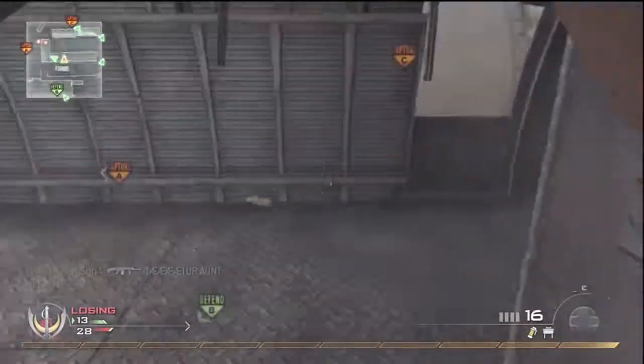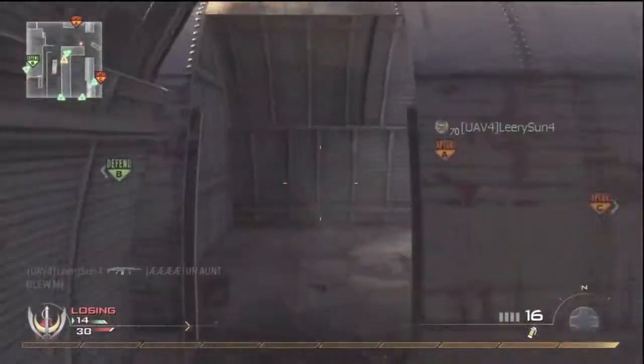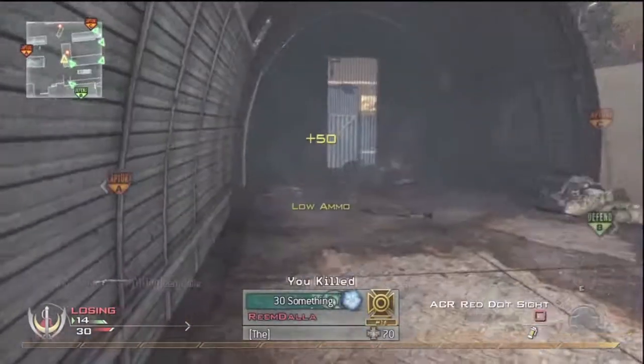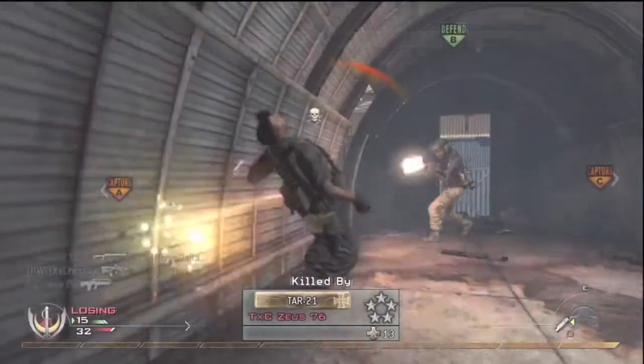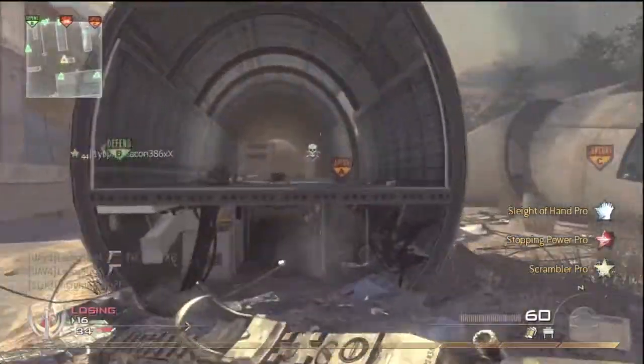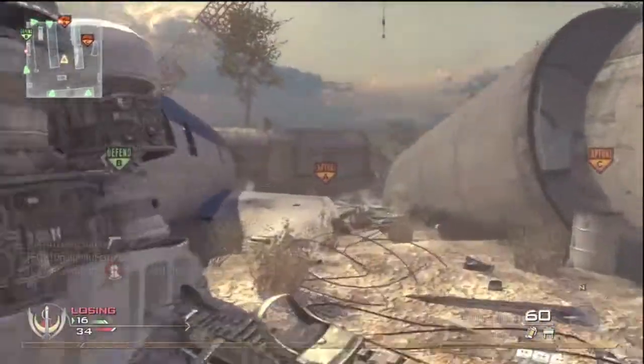The only thing I don't want is for the nuke to work like it does in MW2 — it's too easy to get. It's a killstreak and your killstreaks attach onto it. I personally don't want that because it's really, really easy to get a nuke in Modern Warfare 2. All you have to do is get the Harriers, get the Chopper Gunner, and the Chopper does it for you.